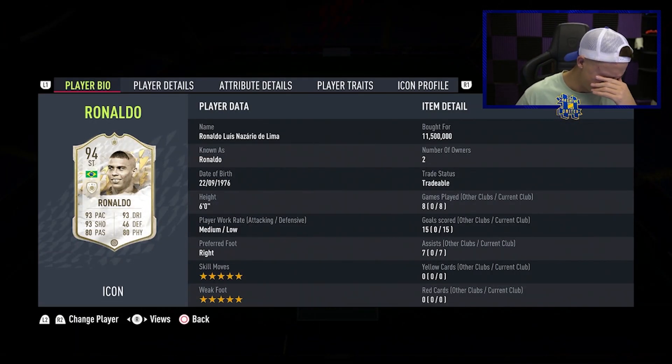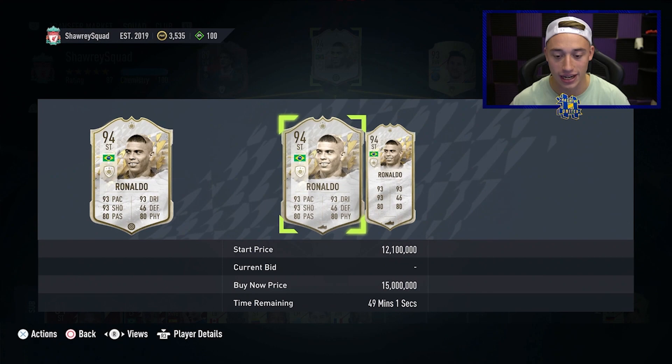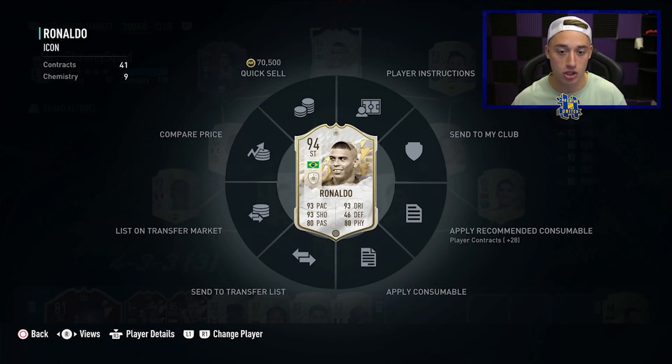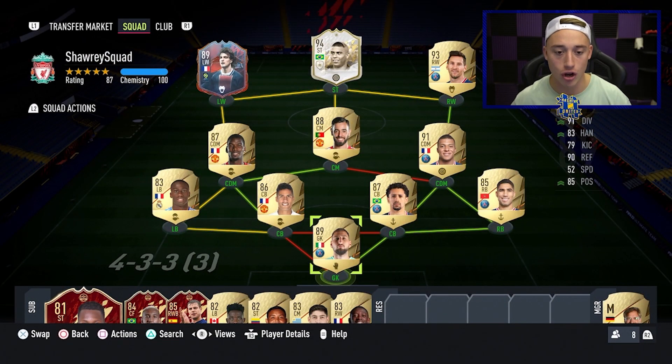I didn't really want to talk about this on camera, but 11.5 million for this man. I have finally played my first few games with him and he is just an absolute joke. He's not even gone down in price — he's already got a bid of 6 mil with two days left, going for 12 to 12.5 mil. That is the squad we're using, along with Ginola — a really, really solid player. Bought him at 1.7 mil; I feel like he's going to go up in price even more. But you guys are here for custom tactics, not to look at the squad.